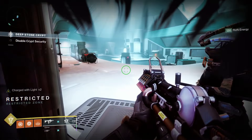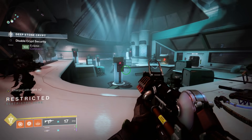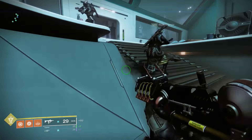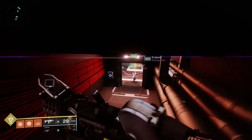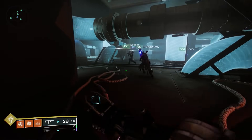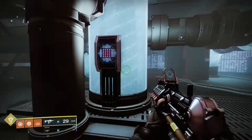Now we have your first real challenge with the Crypt Security Encounter. As you'll notice, the arena is split into two halves — there's a light side and then there's a dark side. There's actually a whole area underneath that you can go to before you've started this encounter, so maybe take a little bit of time and explore this area, because you will need to know the layout of this arena.